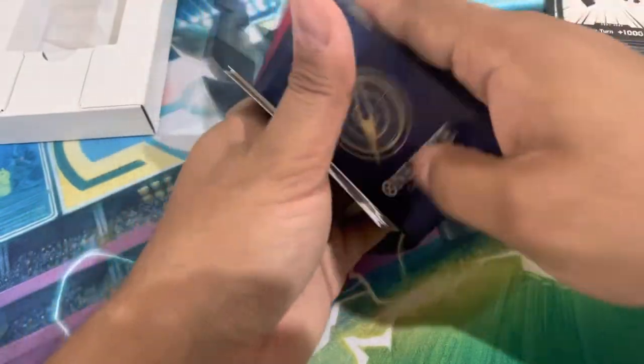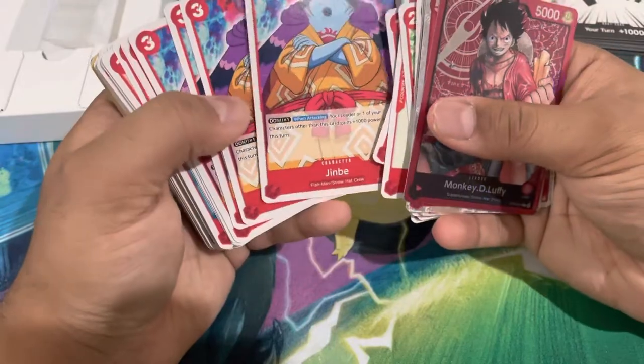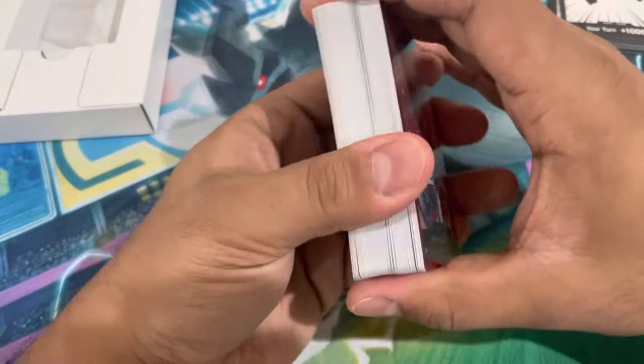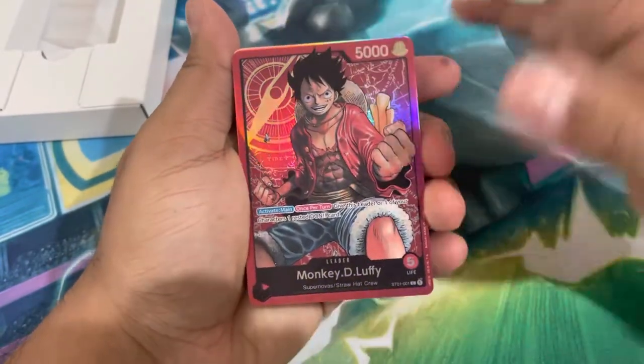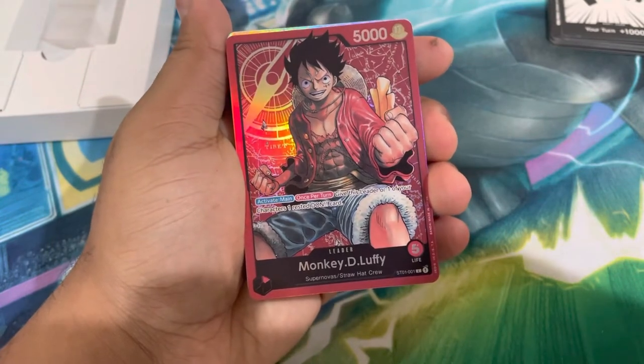So this is what comes in a One Piece starter deck. I think most of these cards are playable and good right off the bat. There are four decks total and I'll be featuring all four on this channel, so please check it out. I'm keeping these videos short and sweet. That's what's inside a One Piece red Monkey D. Luffy starter deck — I hope you guys enjoy this content, and if you do, please like and subscribe!